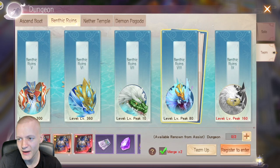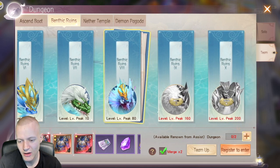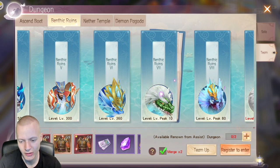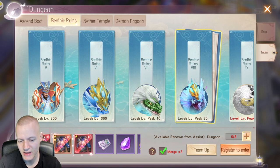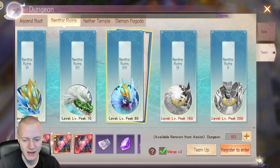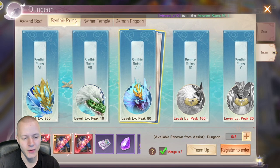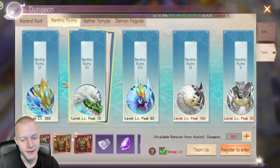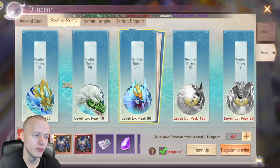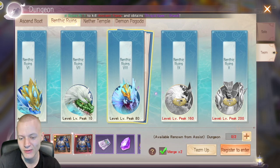You can complete Ascend Boat with two people instead of three. For Benthic Ruins, sometimes people try to team you with a lower level — try to do the highest level you can. If someone is peak level 79, they can't do peak 80 and may request you to do lower level ones, but you'd get lower grade gear. So I'd solo it or do it with people high enough level.